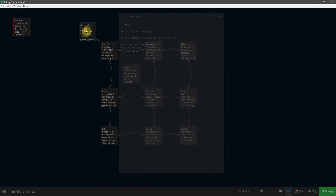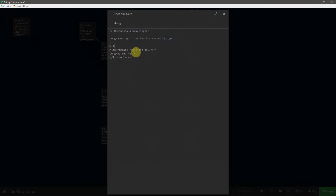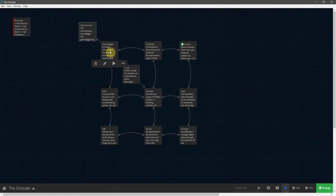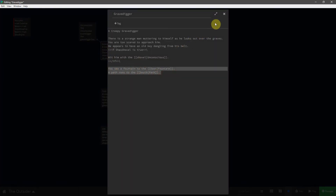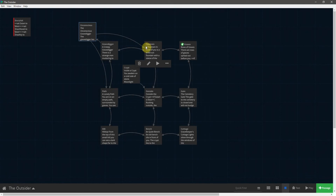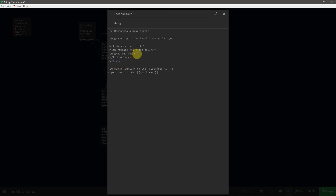Coming back into our unconscious passage, we're going to say if hasKey is false, then all this will happen, and then we close out the if statement. Let's also add a way to get out of here — we'll copy the navigation links from the grave digger passage and paste them into unconscious, creating links back to the fountain and the pathway. And one very important thing: once the player has grabbed the key, we need to set hasKey to true.